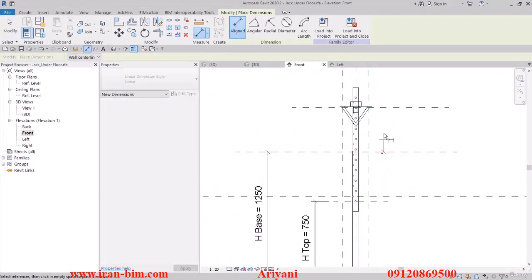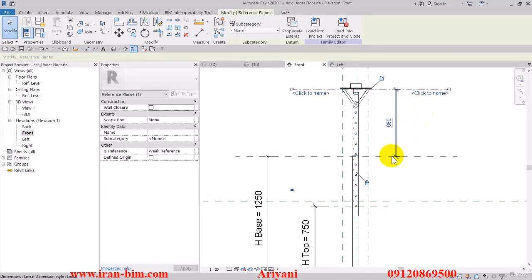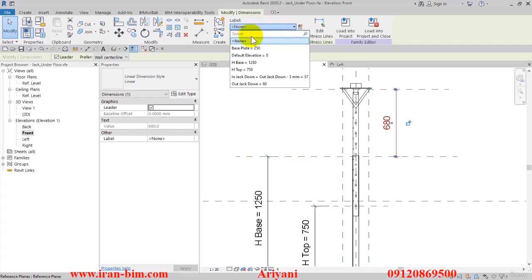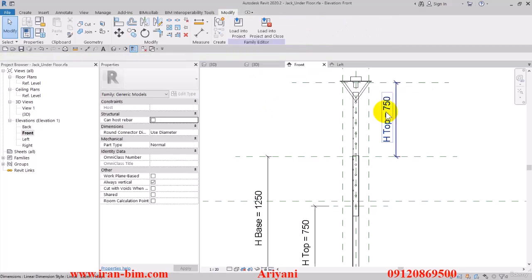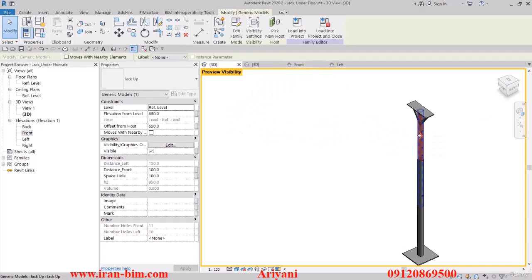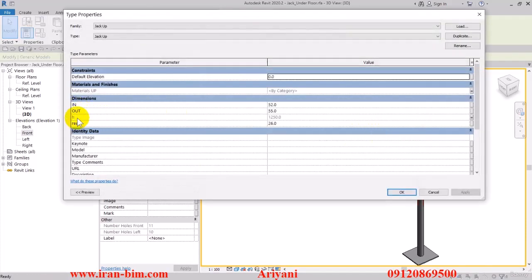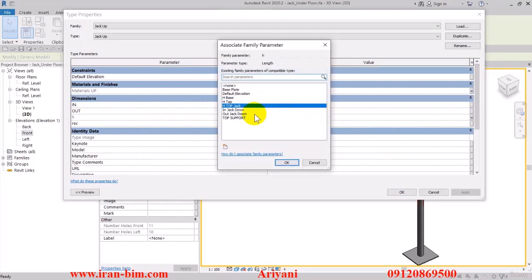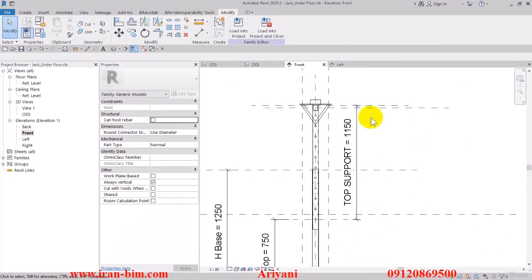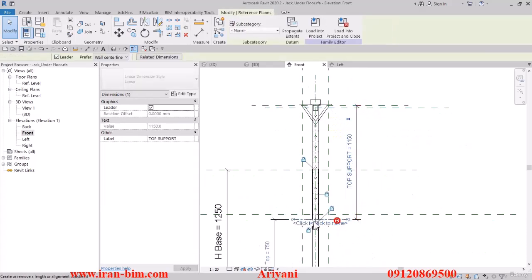I'll go here and select Measure 2, draw here, then grab this part and pull it up to here. After that I'll select the line and put it under the label of H top. So I fixed the issue — I selected this part and attached the H parameter to another parameter that I named 'H top jack'.